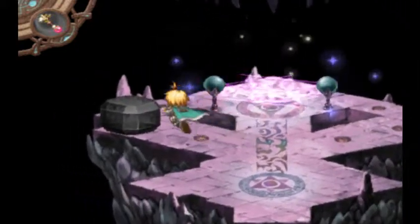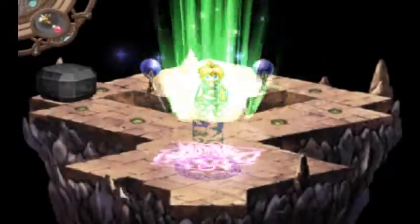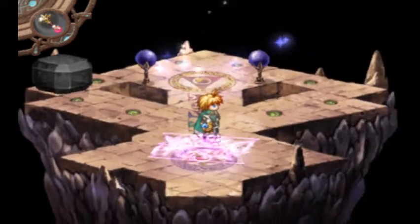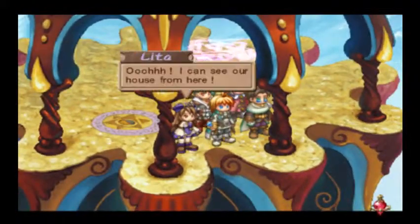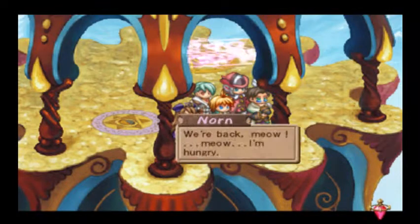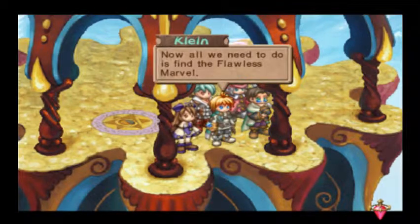What the heck is this thing? This is randomly there, huh? Alright, and we are back. Wait, hold up. Oh, I can see our house from here. Hey, that's tricky. This is the Tower of Erifant. We're back. Now all we need to do is find the Flawless Marvel.